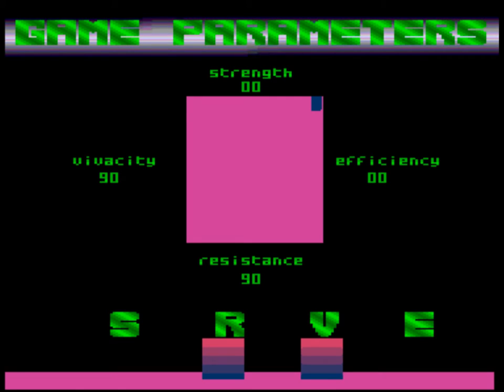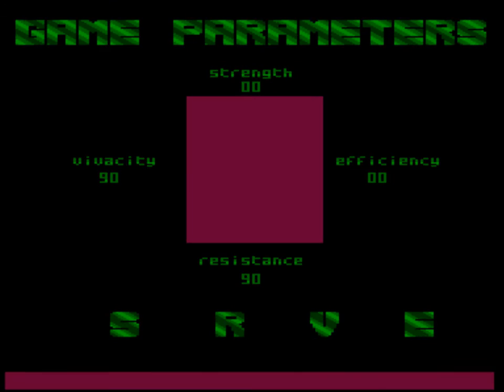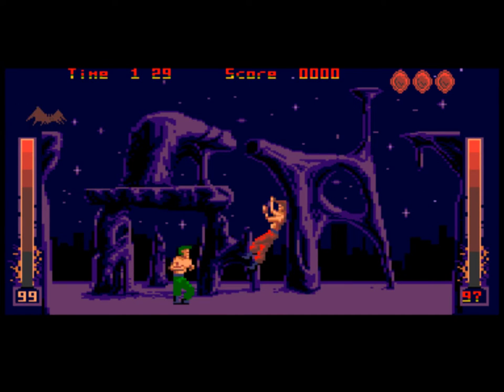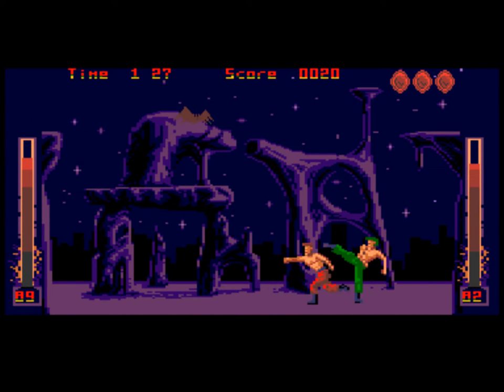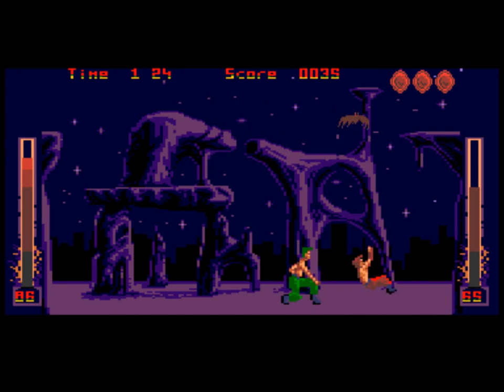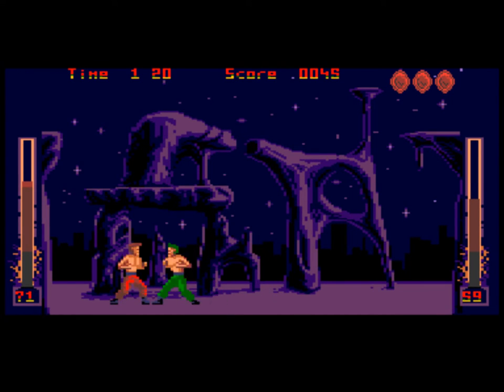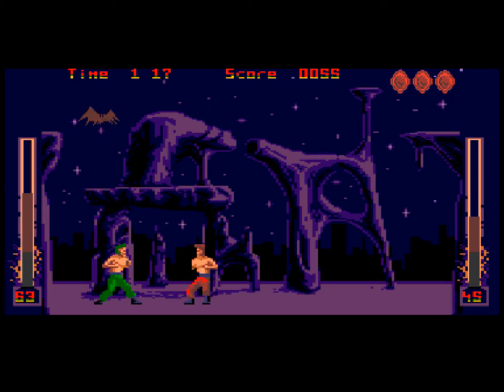Now, mistakenly you'd think this game parameters screen is for tweaking your character's strength — no, it's apparently the enemy's. So we can move that around and adjust all the settings. We're going to go for the default with maximum vivacity and resistance, but take away all their strength basically, and start the game. The game's pretty short — there's only six stages and six characters to fight. I'm the guy in the green trousers, and that's my energy bar to the left, his energy bar to the right.